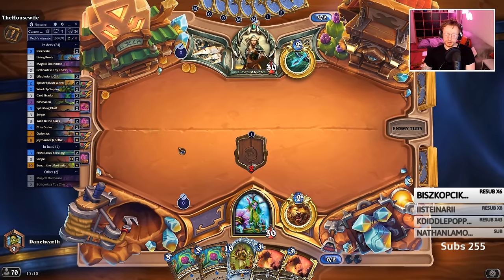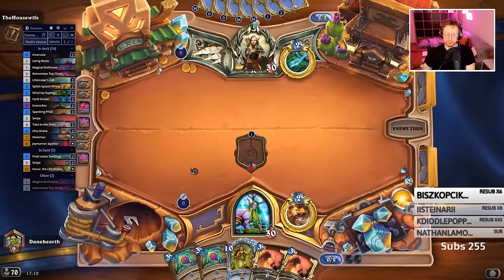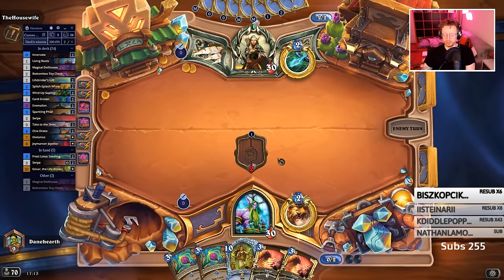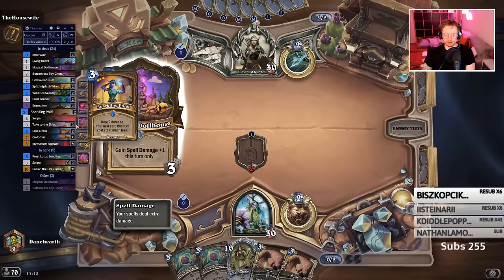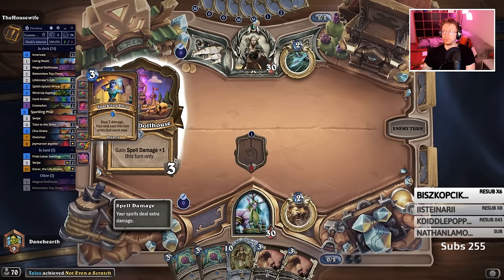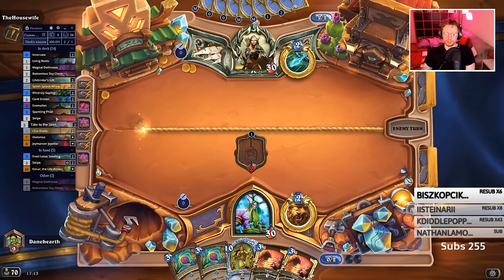I don't know about application for wild with these cards because you've got better ways to kill a Druid, but in standard, yeah. This one in particular is really good to copy because it just pays for itself for massive spell damage — it's basically a zero mana spell. Probably like zero mana five damage on average, because you're going to have Owl or a couple of spell damage cards up.